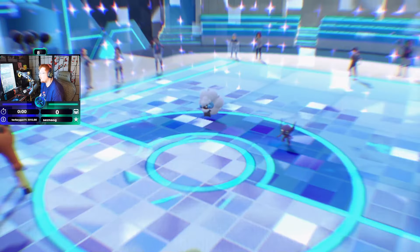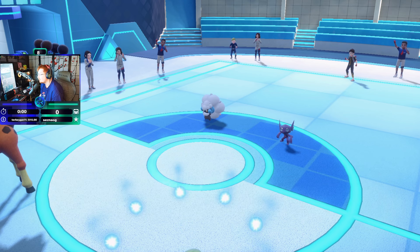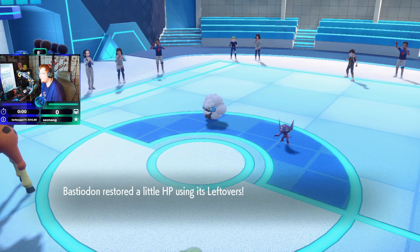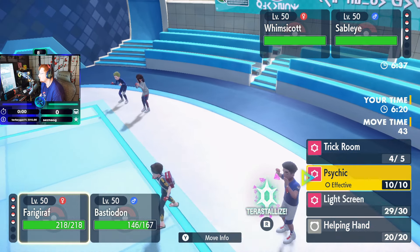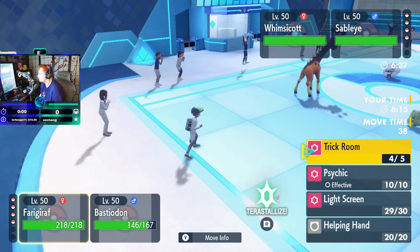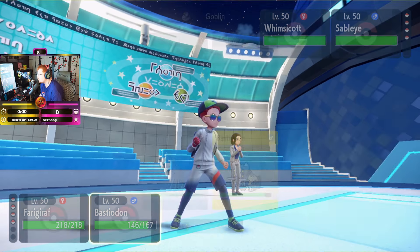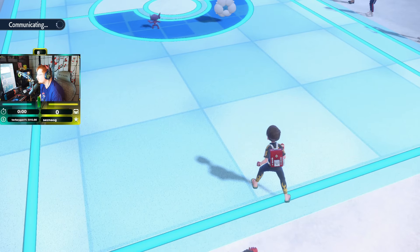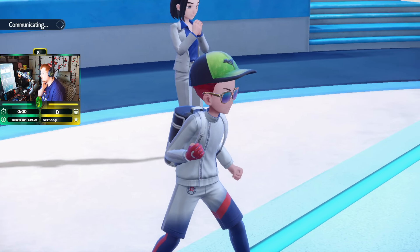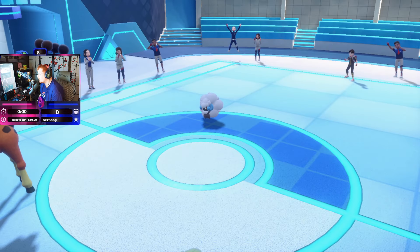They reset the Trick Room — okay. We'll go ahead and drop one more Iron Defense here, just lock this game up. Then Bastiodon can straight up sweep. He just texted me and said he messed up, so let's see if he can recoup.